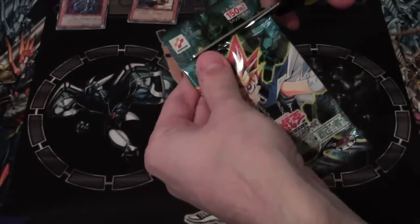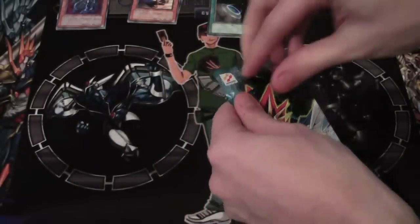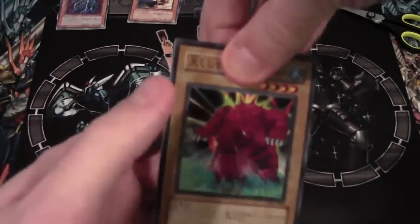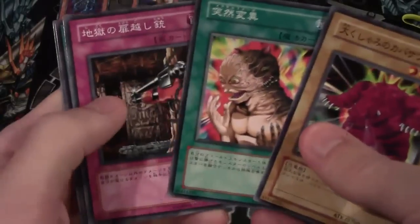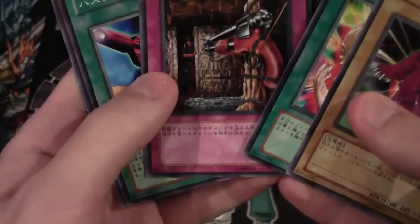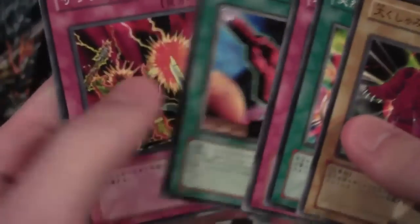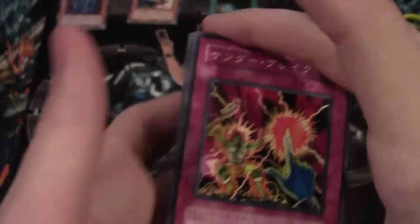Always nice to get a holo from these older packs because it's actually not too easy to do. Oh, there we go — Cat Assault, that's a good card. Now Metamorphosis, Barrel Behind the Door — although it's not the gold light gun artwork, see how it's way different — and Reckless Greed. Yeah, that's not bad at all.